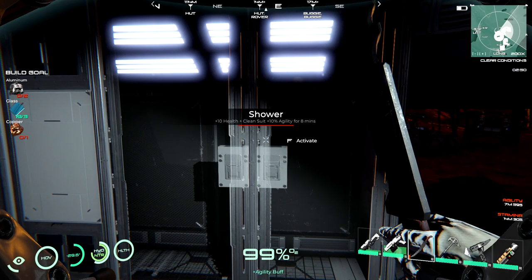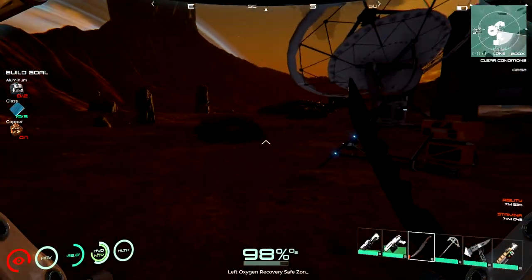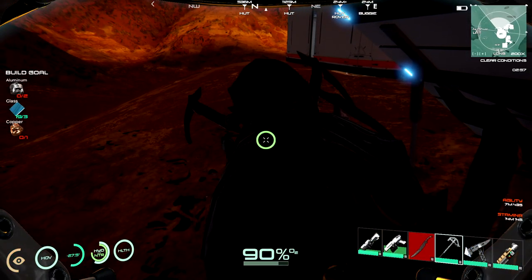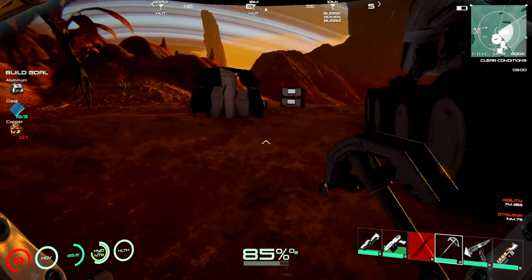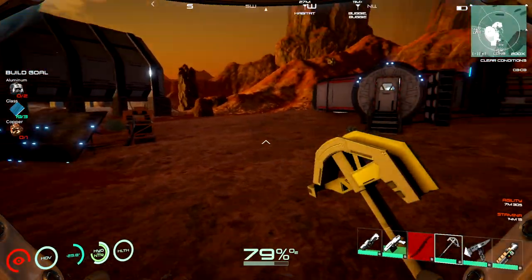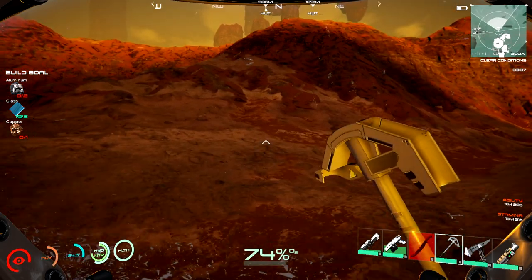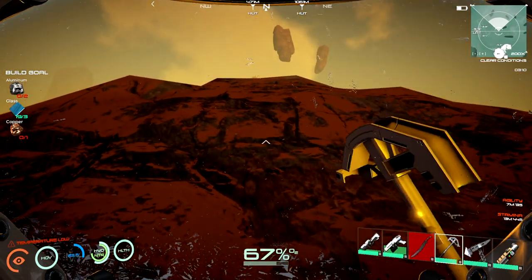A little show for the creatures! This gives you 10 agility for 8 minutes and 10 health — look at that stamina in the bottom right. I remember it used to make you run fast as hell. Yeah, it's like 10 times better than anything else. Look at the amount of stamina we have. I wonder if agility means I can run up hills a little better — let's test it. Yeah, a little better!